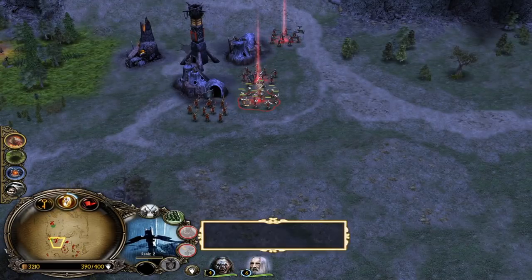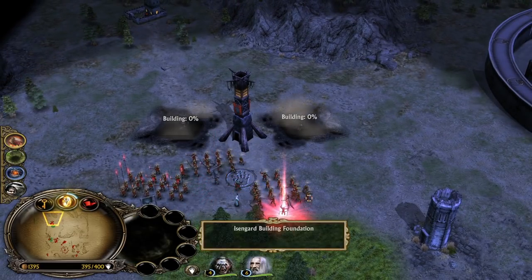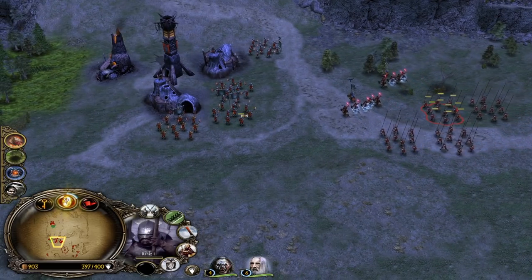Now literally everything is going our way. What I want him to do is use Army of the Dead to kill our Saruman, Lords, and this army - and then we have another army waiting, just for the worst case scenario. Always have a plan B.